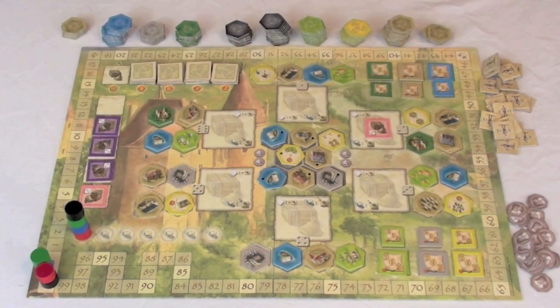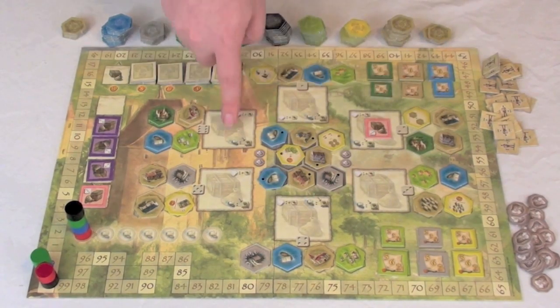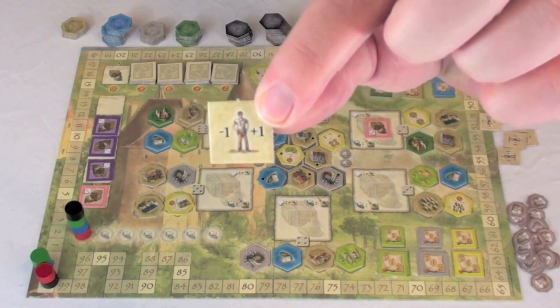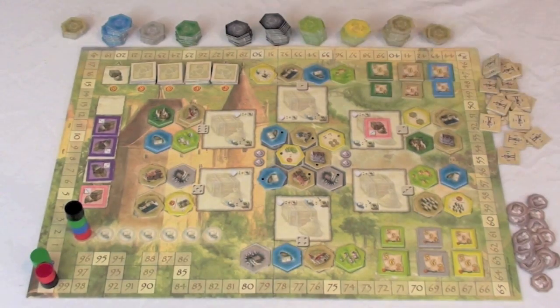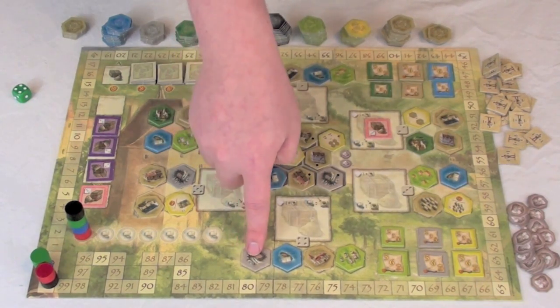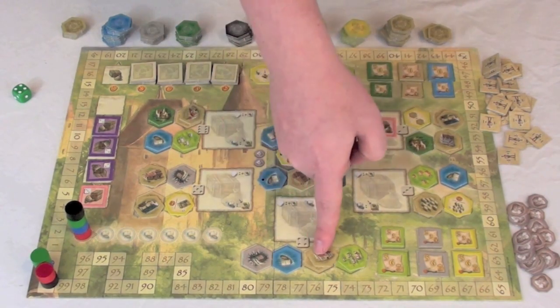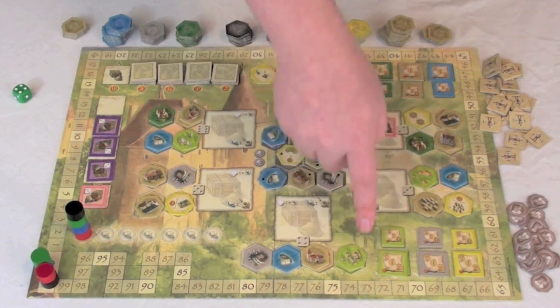So if I wanted to take a tile from the board, I could use either a four or a six, meaning I could take either from the four area or from the six area. Or if I happen to have some workers — which look like this, they show minus one, plus one — I could use them to modify my die roll by minus one or plus one in order to reach somewhere else. Let's say I wanted to use a four: I would set it aside and be able to take any of these tiles from the four region. So I could take a mine, which will get me money, or a ship, which will change my spot in turn order and let me get some goods, or a building like a church, which would let me get another tile from the board, or I could take some cows.